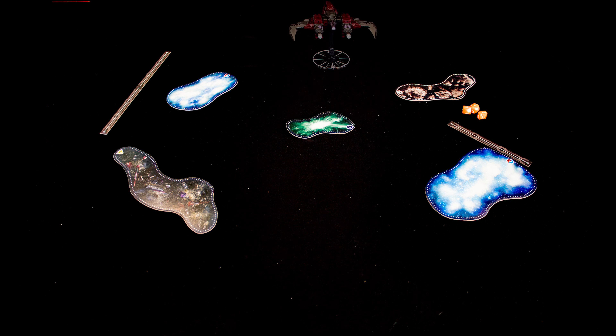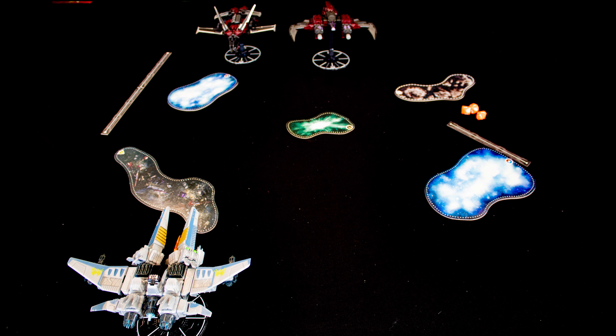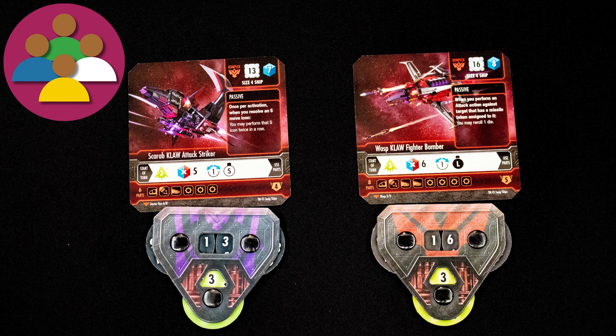You are a fighter pilot, and your fighter is something special — it's a Snapshot Ship, a modular platform that can be reconfigured to fulfill any operational requirement. Can you build the best loadout and win the battle? Each ship has a number of hull points, and when your ship takes damage you reduce that number on the matching dial. A ship is eliminated when its hull reaches zero, and if you have no ships, you lose.